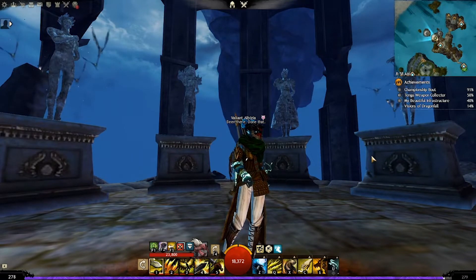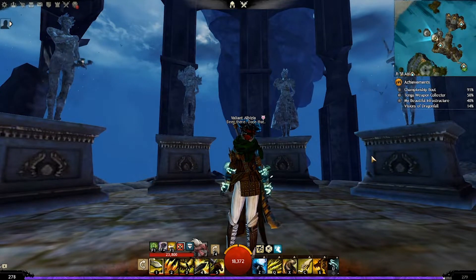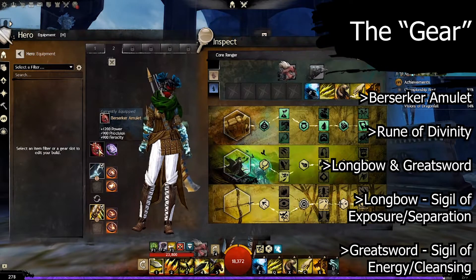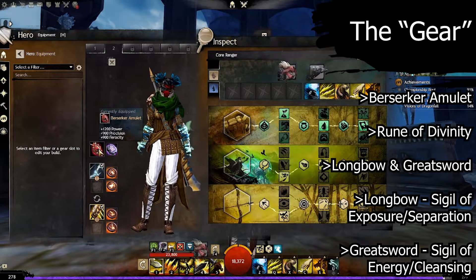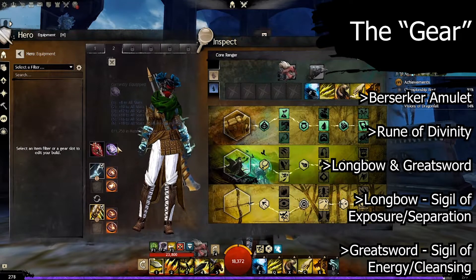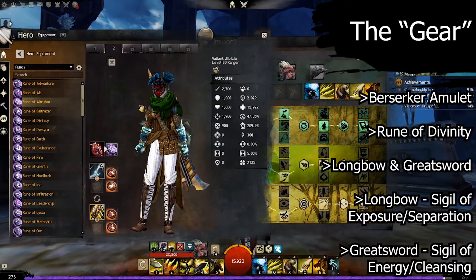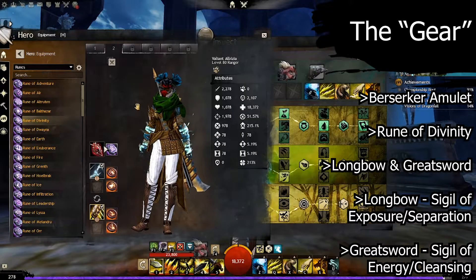Before we get into the different ways this build can be used, I want to go over the runes, vigils, weapons, and training. Rune-wise, you want to run Berserker Amulet for this build. It's an amulet that makes you very squishy, but also makes sure you do the most power damage. Ranger does have a decently high health pool, so you can get away with running Berserker, especially if you're running Divinity Amulet with it, which gives you plus 10% maximum health. Without Divinity Rune I would have 15k HP; with it that goes up to 18.